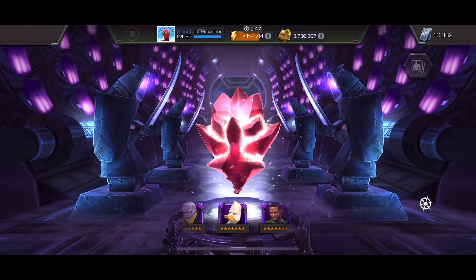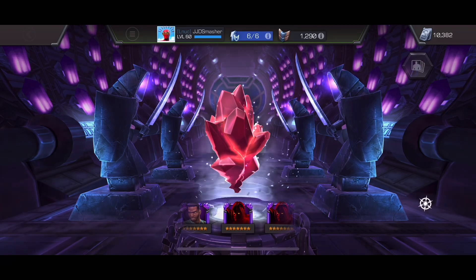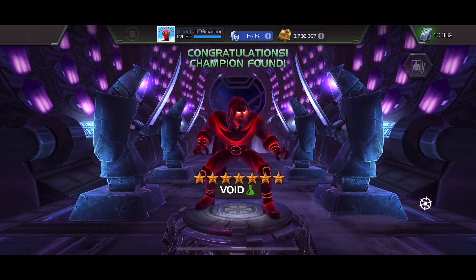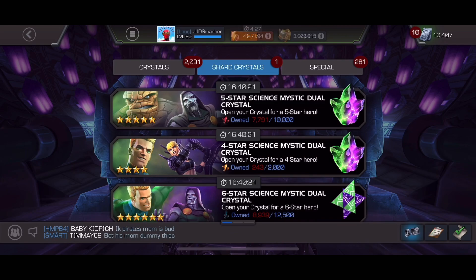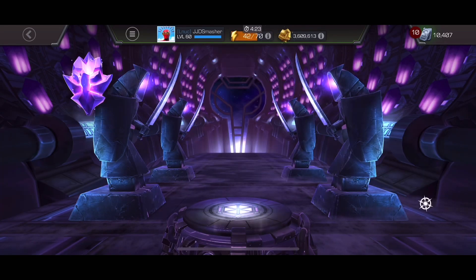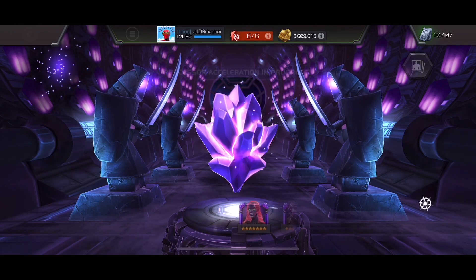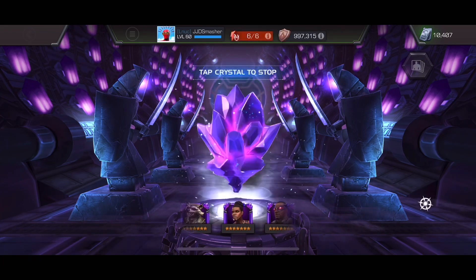Here's the second loyalty crystal. I've been wanting Mordo — he's really good on defense, and really everybody in this crystal is good except Howard the Duck. Quick comment about Void: when I pulled him I was not happy because I thought he needed to dupe, but this past battlegrounds season he was actually really good as an attacker — great for decay. I want Mordo, didn't get him.